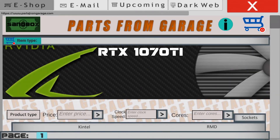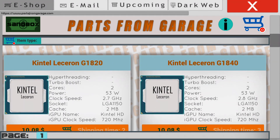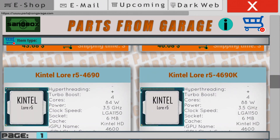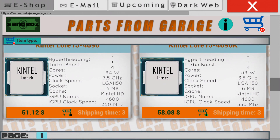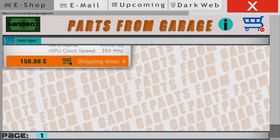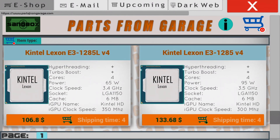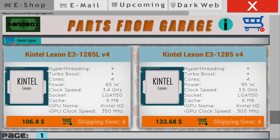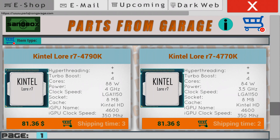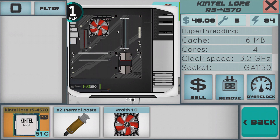A lot of you wanted integrated graphics, and we finally implemented it in the game. On some processors you can now find an iGPU name — which stands for integrated graphics processor — and an iGPU clock speed. Integrated graphics is now fully working in version 1.5. I can demonstrate: there is a small GPU logo next to the processor, indicating it has integrated graphics.